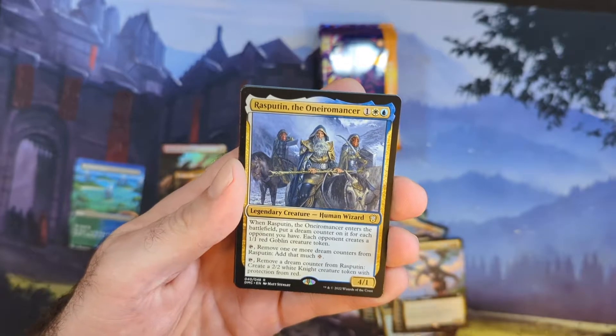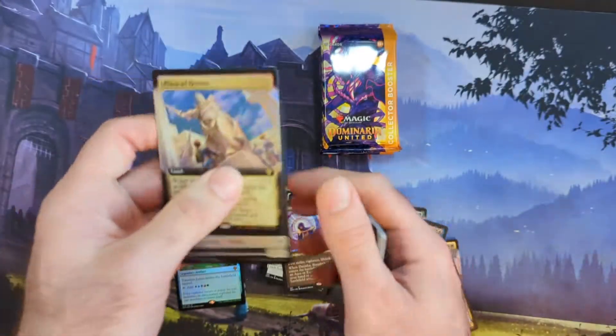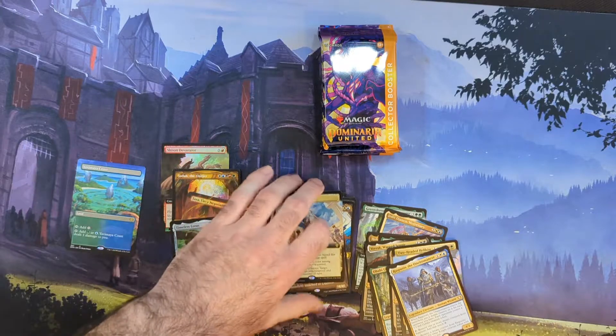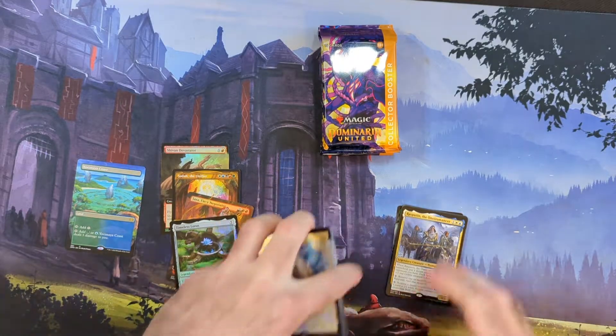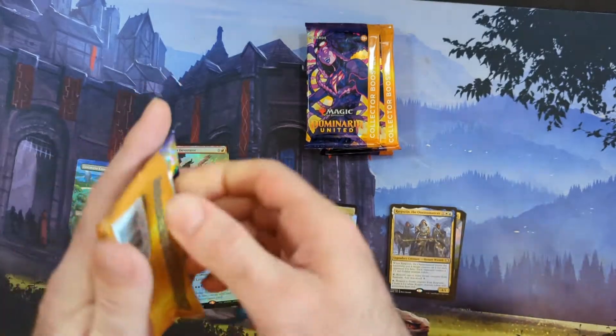Then we got no more Commander stuff, and then Danitha showcase — Danitha — and then oh, very nice: Plaza of Heroes extended art foil. I thought Plaza of Heroes was a mythic but it is not — that is surprising. That just feels like a card that even though they put it in a standard set, it was meant for Commander.